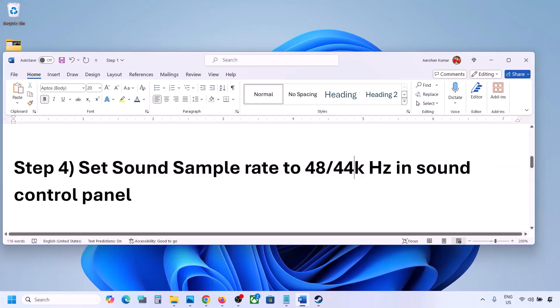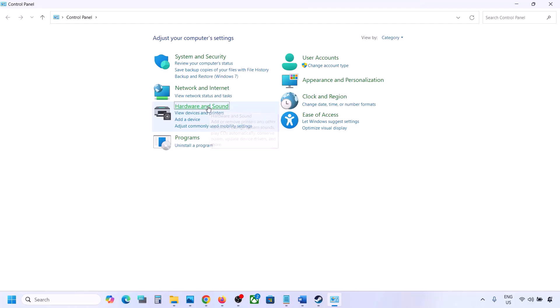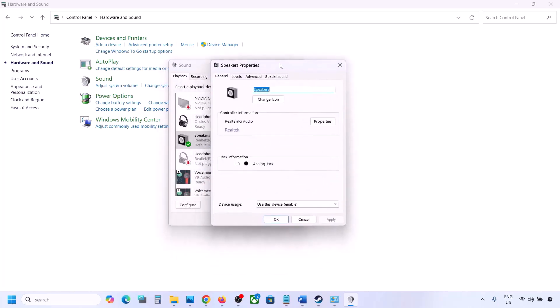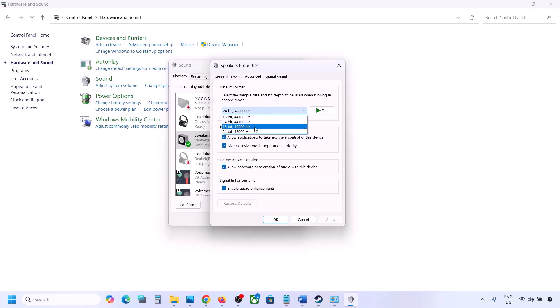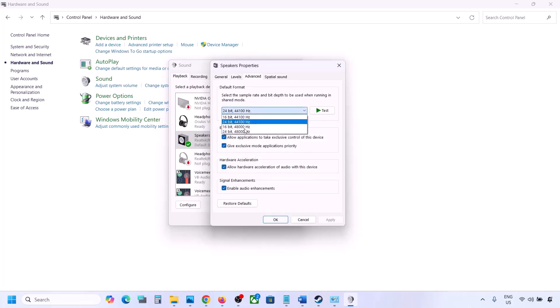The next step is to set the sound sample rate to 48,000 or 44,000 Hz in Sound Control Panel. Type 'Control Panel' in the Windows search box and go to Hardware and Sound, then click on Sound. Select your audio device, right-click and go to Properties, then go to the Advanced tab. You can try 24-bit 48,000 Hz — hit Apply and click OK. If that doesn't work, try 24-bit 44,000 Hz.